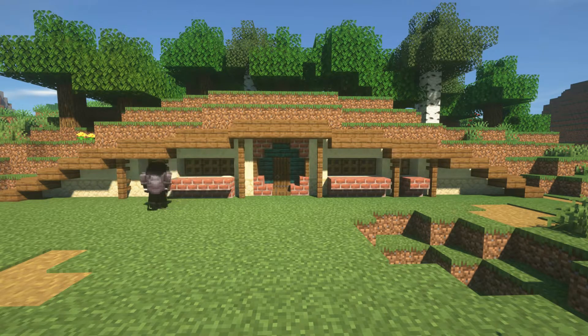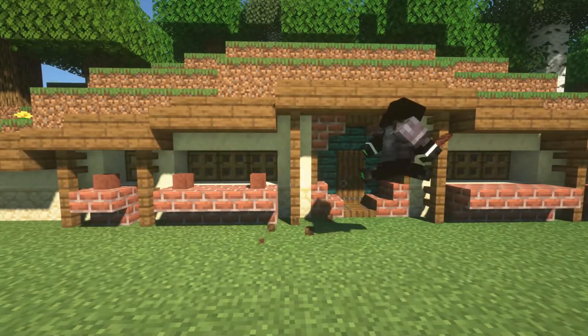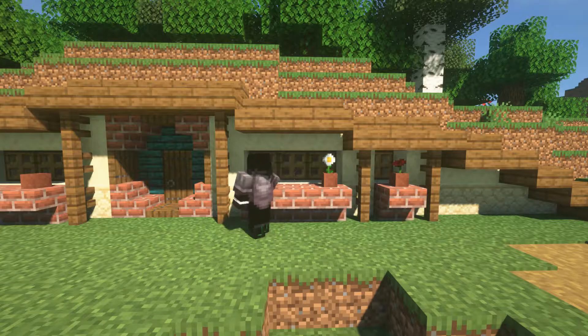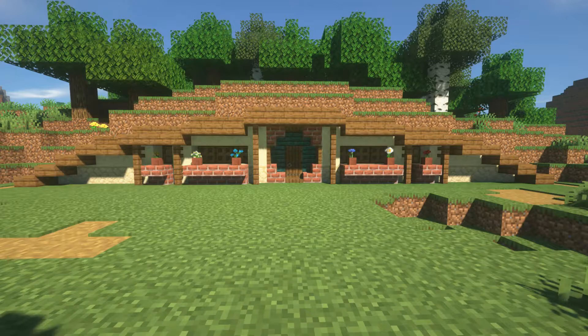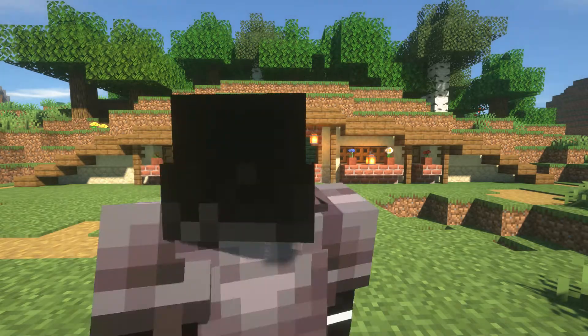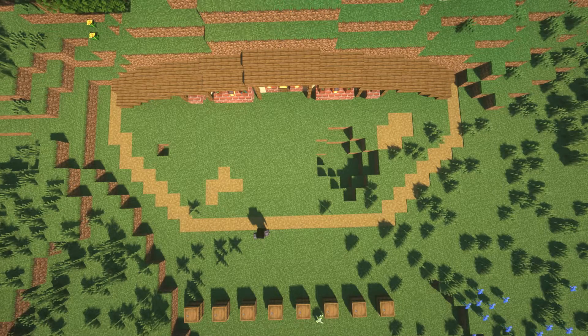Then we're going to start putting pots and flowers in the pots. In the middle — so you saw how we put a gap in between the two potted plants — we're going to place a lantern right there. And in the frame where the brick stairs are, you're going to want one bell and two lanterns. Now, remember, this is just my exterior design. You don't have to do it — you could just make the frame and do whatever you want.